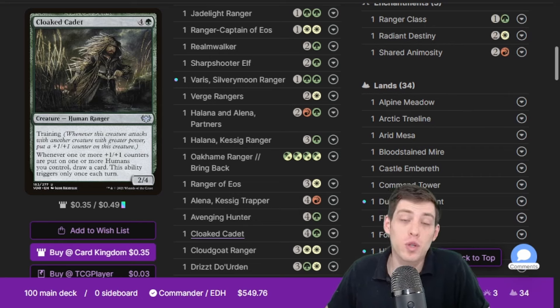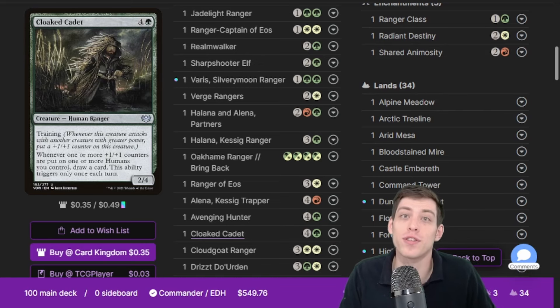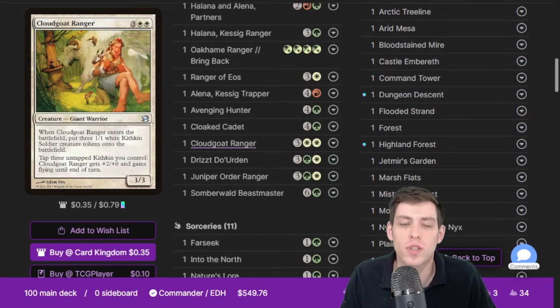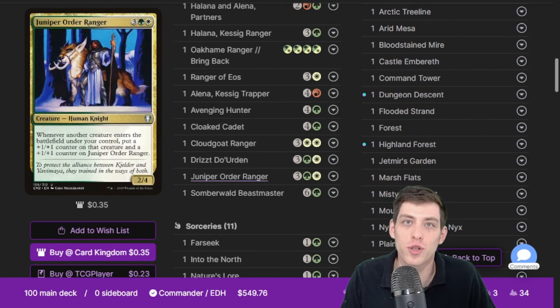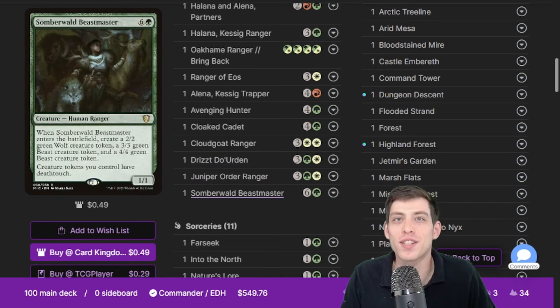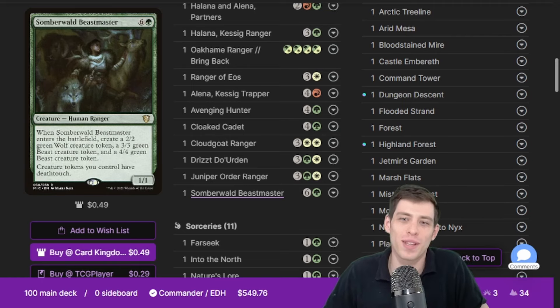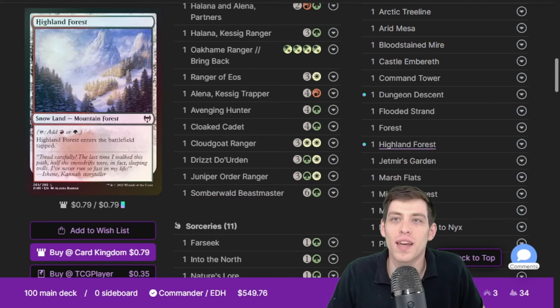Cloak Cadet does some human stuff, and our commander is a human which is nice. We also have some plus-one-plus-one counter synergies — most notably the Ranger Class puts counters on attacking creatures, which is why Cloak Cadet is sweet. Can you believe Cloud Goat Ranger and Juniper Order Ranger were retconned into rangers too? It makes sense, it's in their names, but it's still cool. This is a deck I really made because I was happy about these retcons. The ultimate ranger makes a bunch of tokens — exactly what this deck wants.